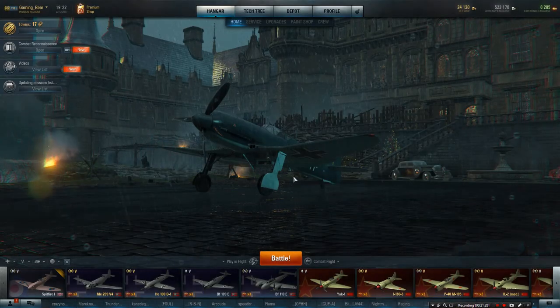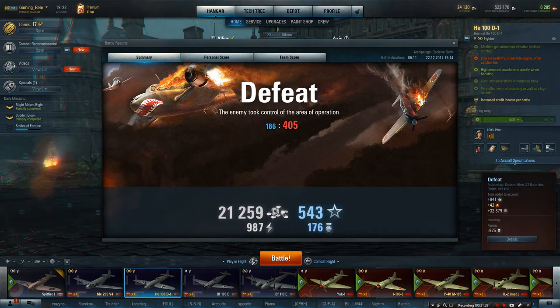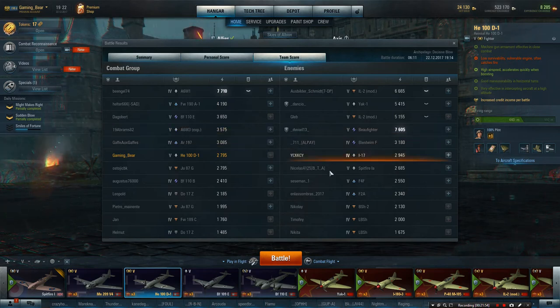We'll do one more game on the Axis side. You can see why the Axis is losing so much. And I don't like losing, I really, really don't like losing. So let's have a look, let's see which heroes were on. 32,000 credits. Heroes: Benegal 74, very, very neat. And Helter 666. Then we had 19, Abrams 82. And Gafogafs with Ostorgic BK. And Augustus 76,000. And Pietro Mententi - very, very nice.